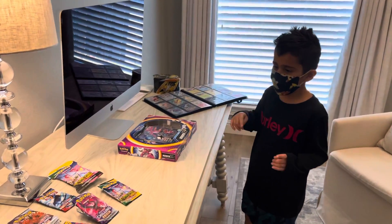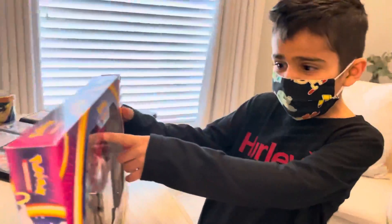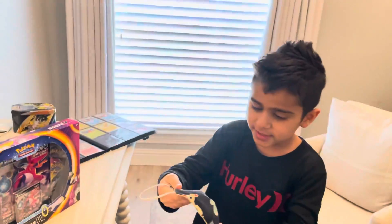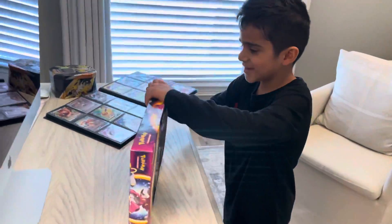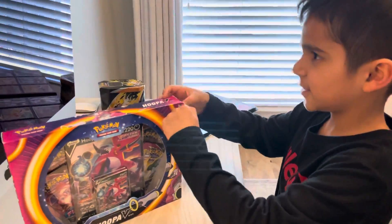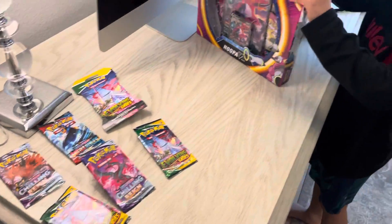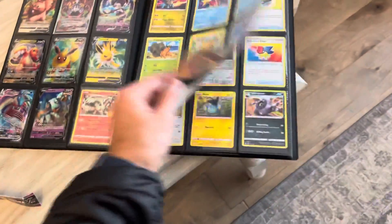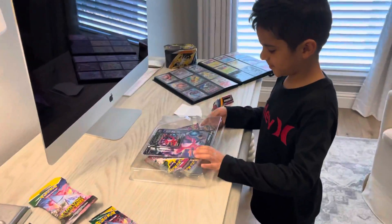Welcome back to part three of opening my birthday gifts. We're gonna be opening this Hoop of Eve box. Hey Ashton, you forgot to take off your mask, dude. So you got this for your birthday — you got a lot of other stuff we already went through. If you guys haven't checked out those videos, we got some sweet ones. We went through opening some awesome cards, so make sure to look at the first and second video. But here we are, part three of Ashton opening up all his birthday Pokemon cards.